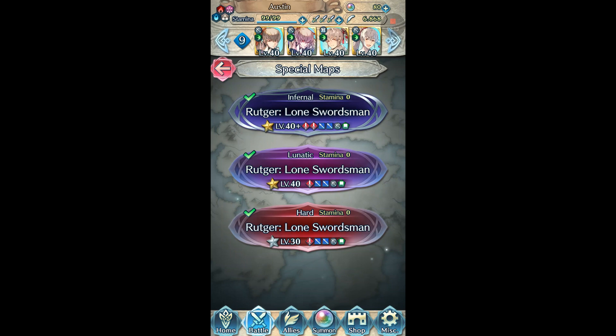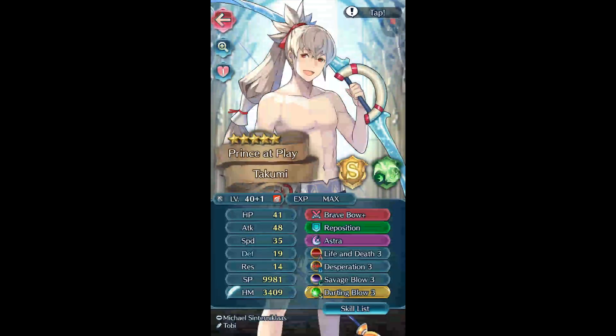And then last but not least — I don't know why I said Threaten Life and Death — Life and Death to increase his attack and speed. This actually doesn't make a difference. Savage Blow to get some chip damage; not sure if it's needed, but I'm pretty sure it is and I'll point out when it is. And then Darting Blow to increase his quads.